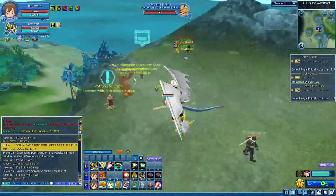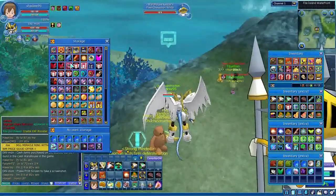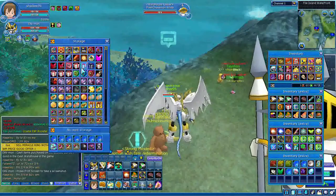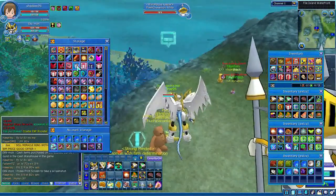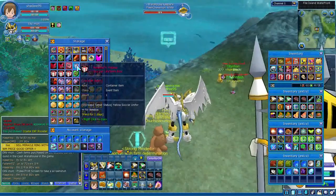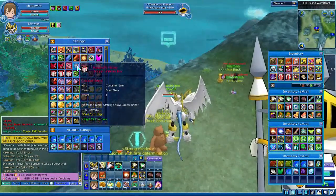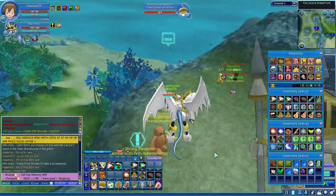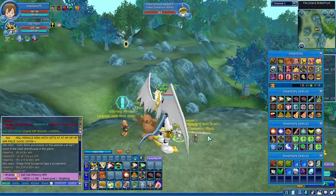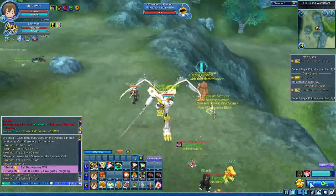I'm going to show you the yellow soccer uniform. I got it from the Galatamon event. As you can see, the new yellow soccer uniform gives you 1000 XP and speed. So combining both XP boosters and the uniform — 1000 plus 1000 plus 1000 — you're going to get 3000 XP per kill on any Digimon.